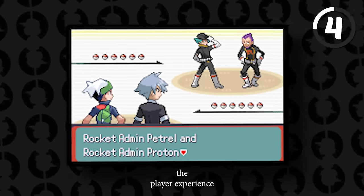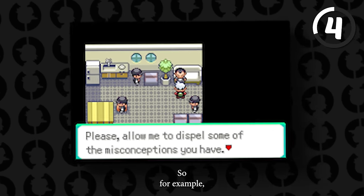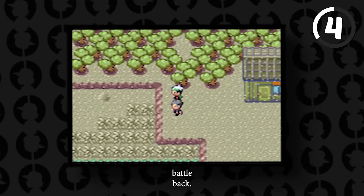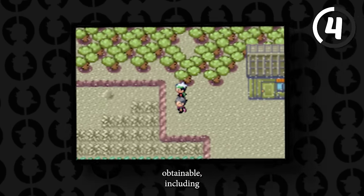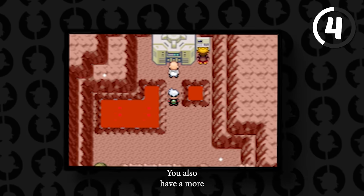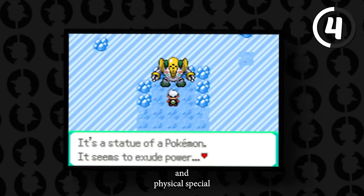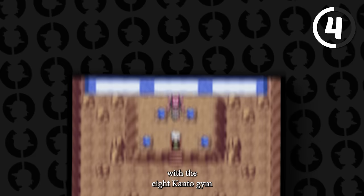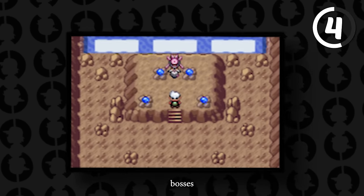Emerald Horizons streamlines the player experience and aligns features to be similar to modern games. For example, there's a set mode, level caps, and you can disable the battle bag. Most Gen 1 to 8 Pokemon are obtainable including Hisuian forms. There's a modern battle engine with Fairy types, Mega Evolution, updated movesets, and Physical/Special Split. There are also loads of optional bosses like the eight Kanto Gym Leaders, the eight Johto ones, and various miscellaneous bosses.